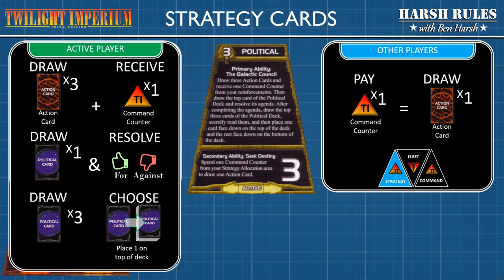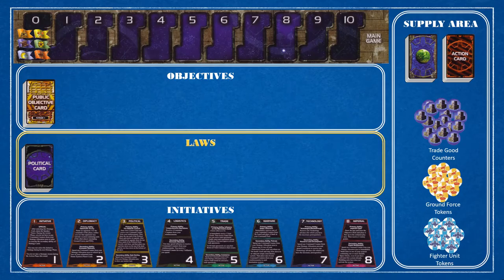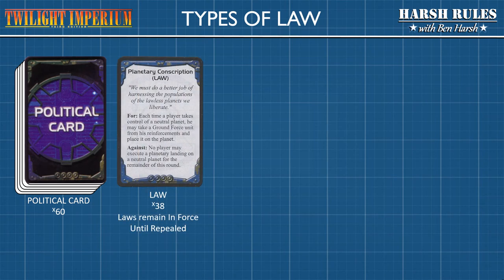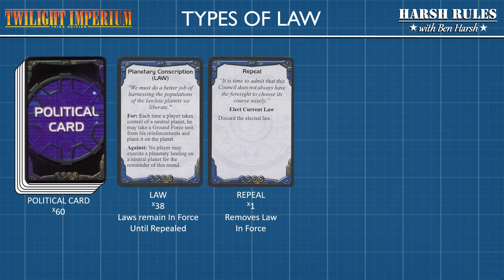Now let's pause and learn how Galactic Bills become Law. The political card deck is located in the Laws section of the Common Play Area. When new laws are ratified by the Galactic Council, place them face up in this area. Political cards presented as active bills must be voted on by the Galactic Council. The political card deck contains 60 cards that represent bills the Galactic Council must vote on. 38 of the 60 cards are laws — once a law is passed, it remains in force for the remainder of the game. There is only one card in the deck that can repeal a law once it's been passed.